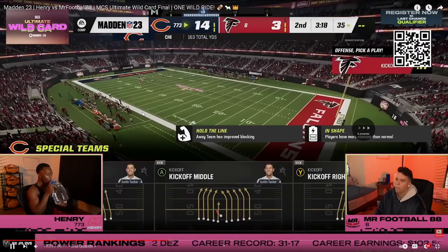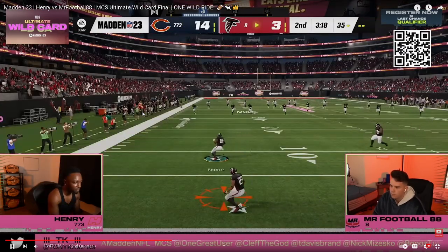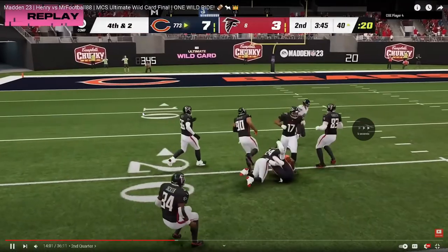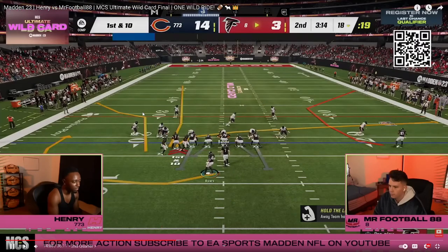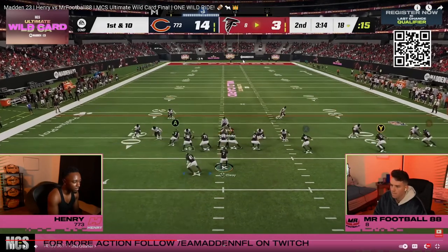Henry probably scored just a little bit too fast — he does leave football plenty of time. If football goes down and gets seven, he can clock Henry out and get the ball at half, then flip the game to be up 17-14 by the next time Henry sees the ball. That's the primary goal.